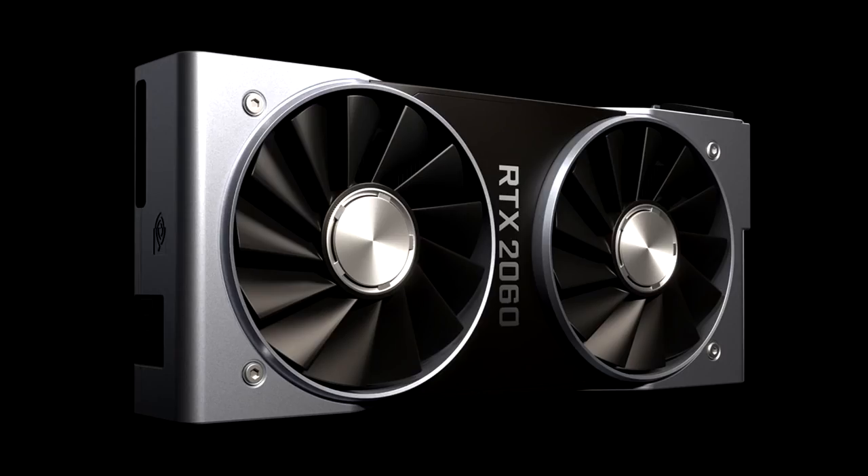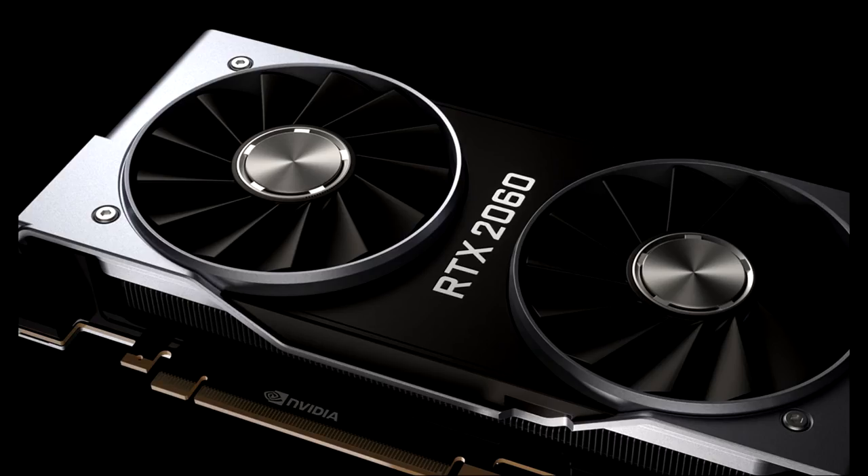The RTX 2060 is a slightly cut-down version of the RTX 2070. This card has only 20% fewer CUDA cores than the RTX 2070, but it has a whopping 33% more CUDA cores than the GTX 1060. One problem that I see with this graphics card is the memory.